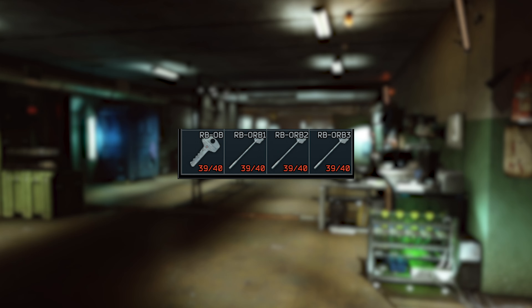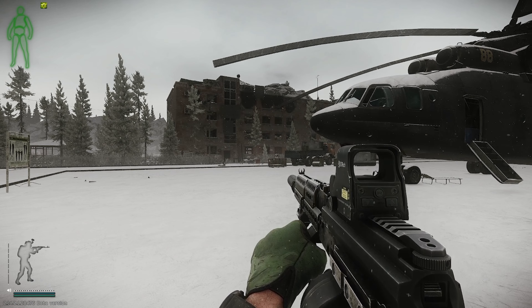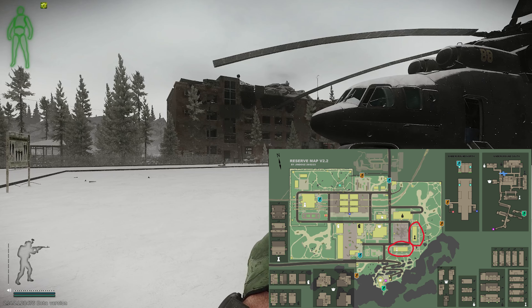Before we get started, these are going to be all the keys that you need for the quest in this video. For Inventory Check from Ragman, what you need to do is find four different rooms, and two of them are in two different buildings in the barrack area on Reserve.